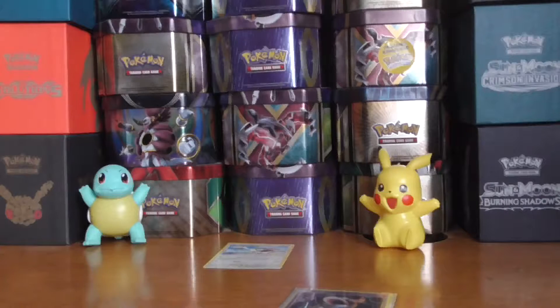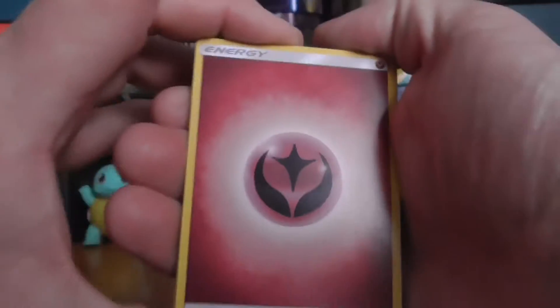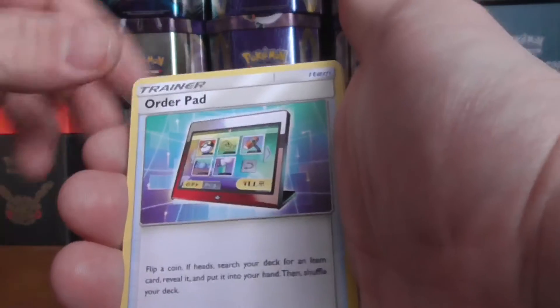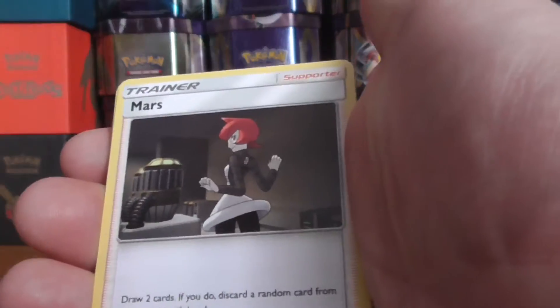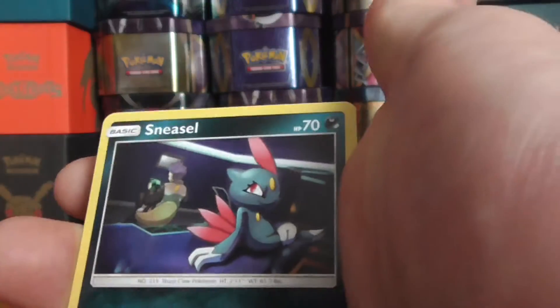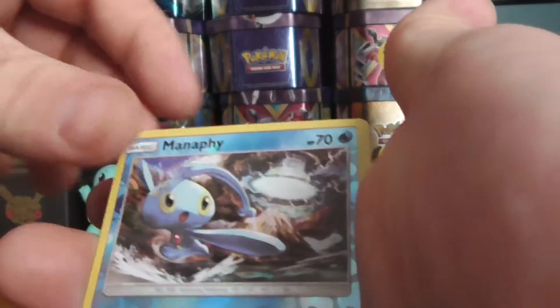Let's see if the last pack can bring the magic. Cards include: Fairy Energy, Oricorio, Drifloom, Mars, Stunky, Yungoos, Magmar, Alolan Diglett, Sneasel, reverse holo Manaphy, and a Tapu Lele.